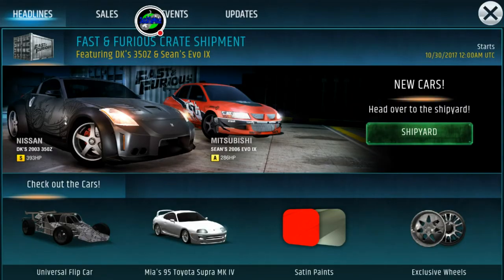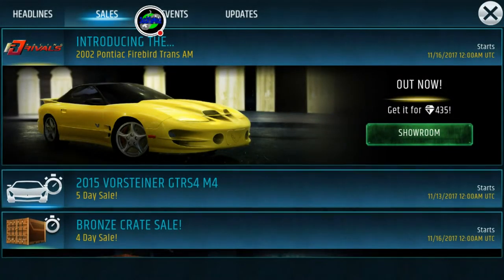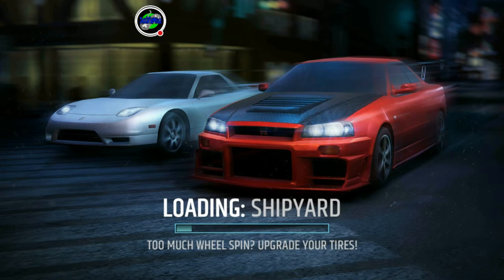Today our intention is to purchase some crates — crates are on sale. They're about to change them out, which is usually what happens. If you look at the bottom of your screen on the left side, the Ford Falcon GT Street Edition with 427 horsepower is a car I have. It comes in four blueprints and I have three blueprints for that car.